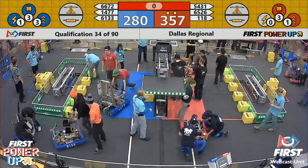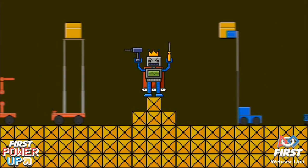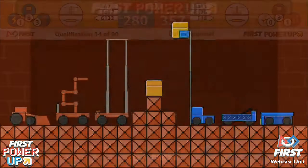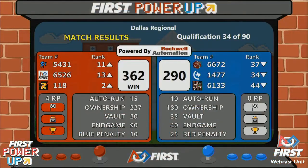Alright, scores going up on the screen, and it is the Red Alliance winning this one by a score of 362 to 290. Red Alliance picking up four ranking points in this match: two for winning, one for completing their autonomous quest, and one for facing the boss at the end of the match.